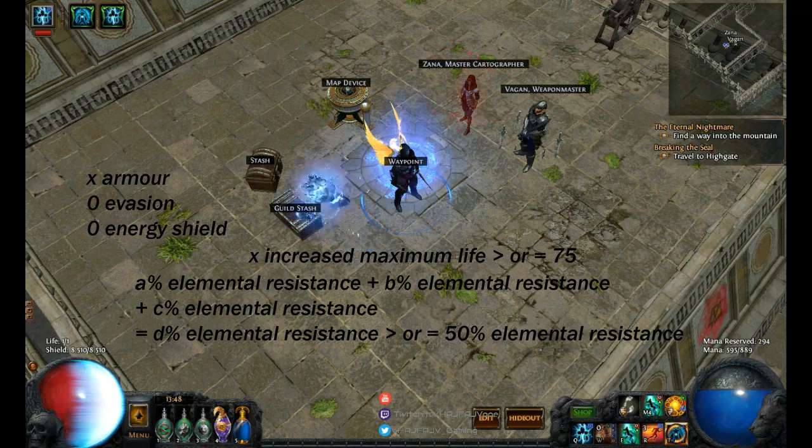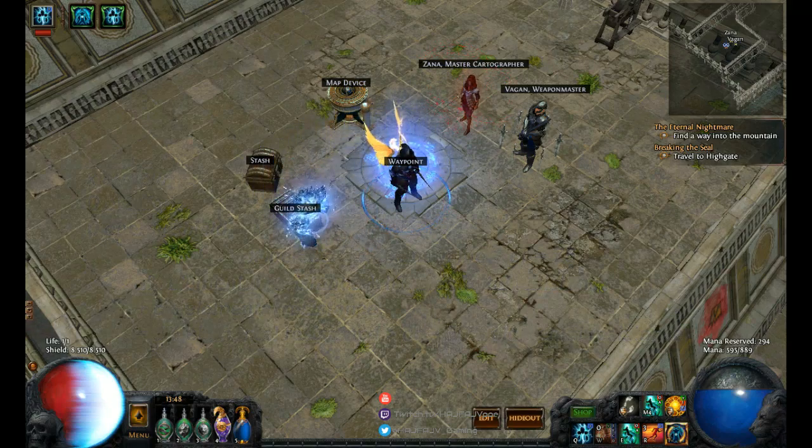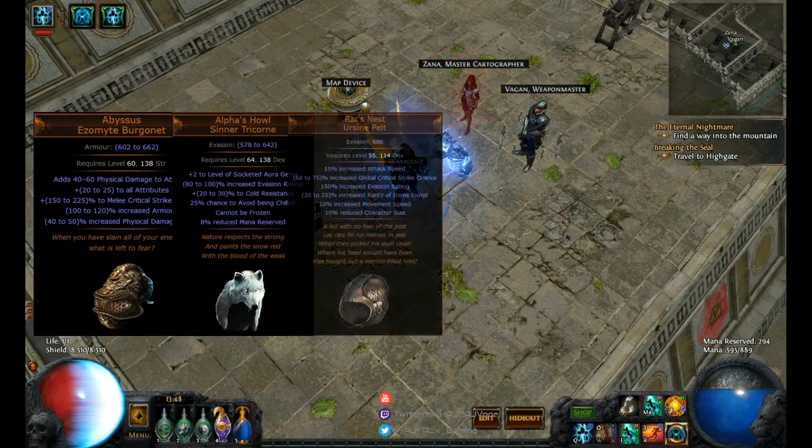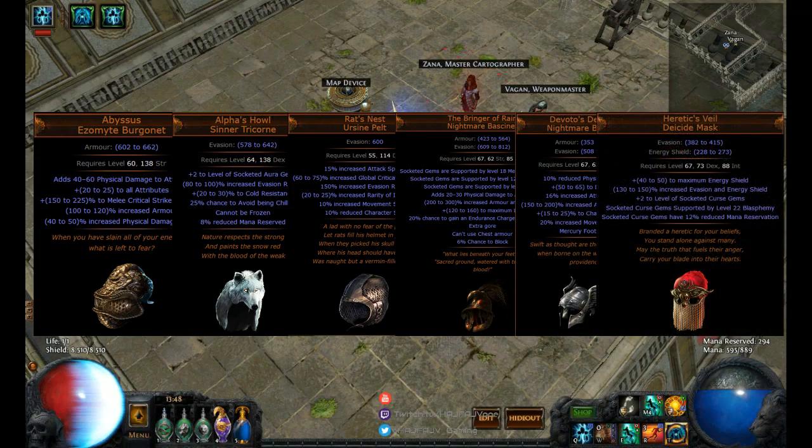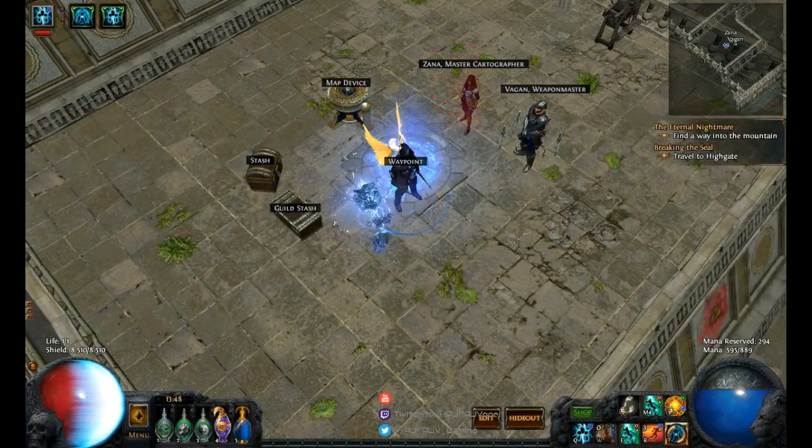A thing worth keeping in mind is: is there a unique counterpart to what I am trying to sell here? In the case of helmets, Abyssus, Alpha's Howl, Rat's Nest, Bringer of Rain, Devotus Devotion, and Heretic's Veil are some of the unique items that might see some play in this slot. The combinations are not just pure armor here, because when you are talking about uniques, people want the effect the unique brings more than just the raw stats.